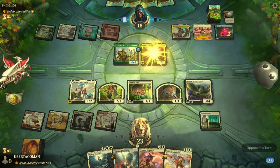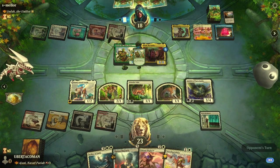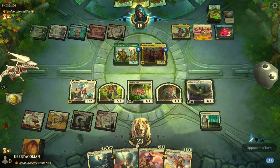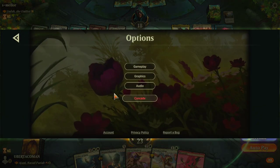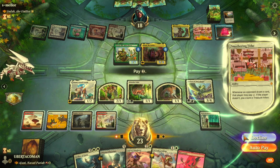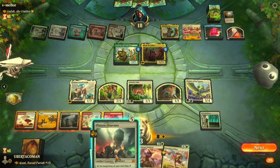I'm going to play Archon of the Sun's Grace, then move to the Unifier. He comes out and gets a plus one counter, and then they get another plus one counter because they played a land. I kind of want to concede right now, but let's just go with it and see what I can do.